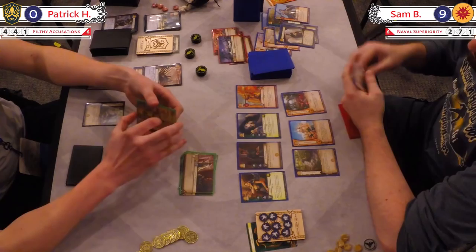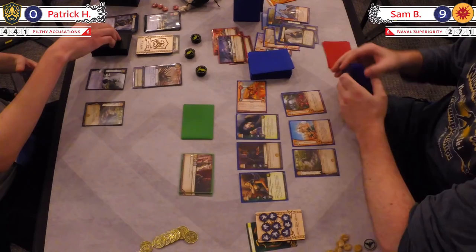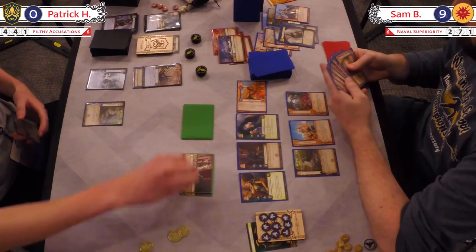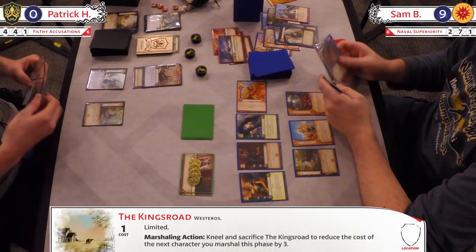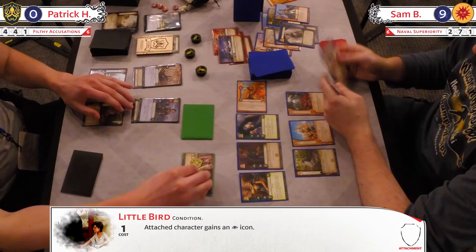However, Filthy Accusations is not that. Interesting to see that Sam's plot deck is designed to basically stuff whatever plot Patrick was going to drop to get back in the game on an economy side. And I can imagine that has paid him dividends during this tournament. Or maybe this is the first time it ever really panned out. There's Asha. And even now it didn't do anything — but if he had hit a Kingdom or Edict, this game is over.